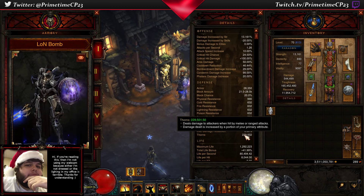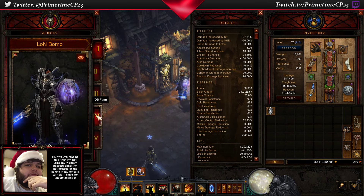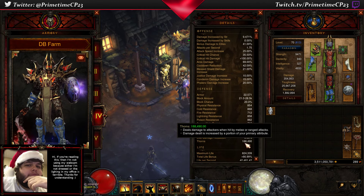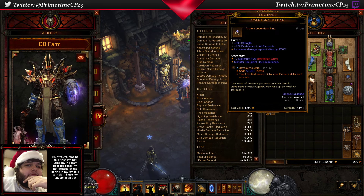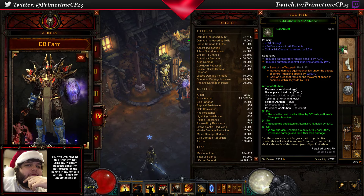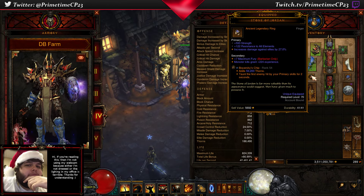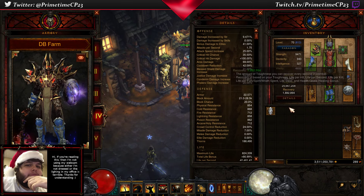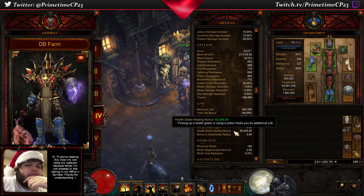My current Thorns damage is 229,000, which is good — it's not great, but it's not bad for the Legacy of Nightmares build. For the Akan set, my Thorns drops considerably to 188,000, but it doesn't really matter. In that build the differences are you're using a Stone of Jordan and a Unity instead of the Legacy of Nightmares rings, and you're using the exact same legendary gems. The Talisman of Akan — the amulet — is very important for this build. If you do not have it, it doesn't work.